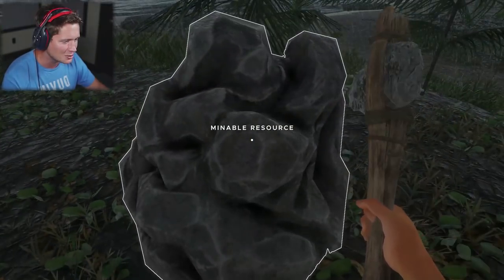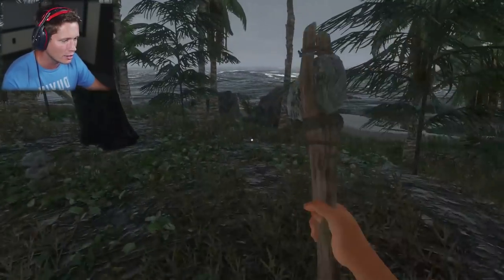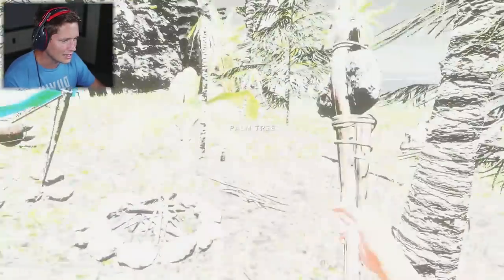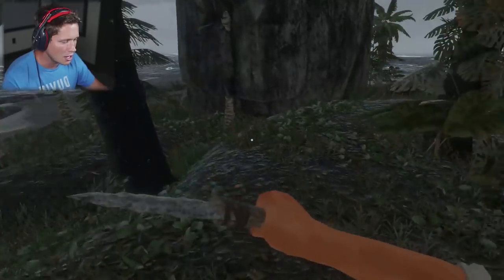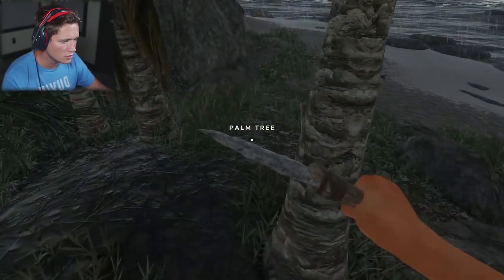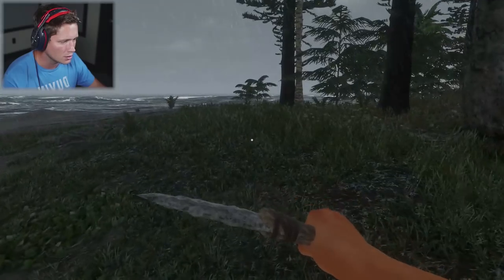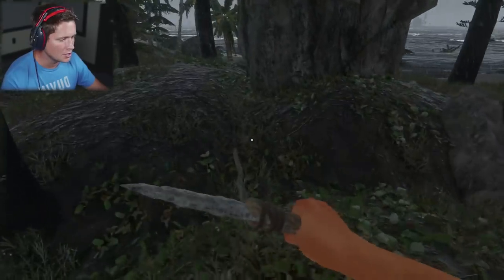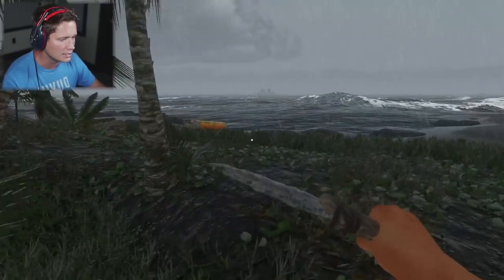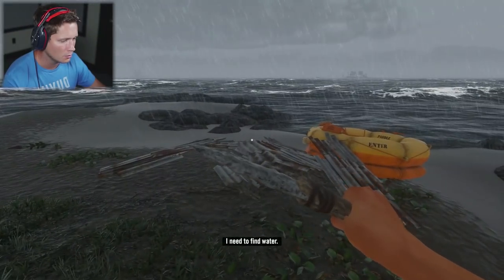Oh, a mineable resource! That's the stuff we need a pick for — that's why we're out here exploring, trying to find new things. We're gonna search around, try to find some more baby palms to get some fibrous leaves from, and just wait the storm out collecting what we can. We'll explore underwater afterwards and then head back home. I was just thinking — wouldn't it be something if the lightning strikes could hit your base and set things on fire? I know that's an awful thing to think about, but I really was.